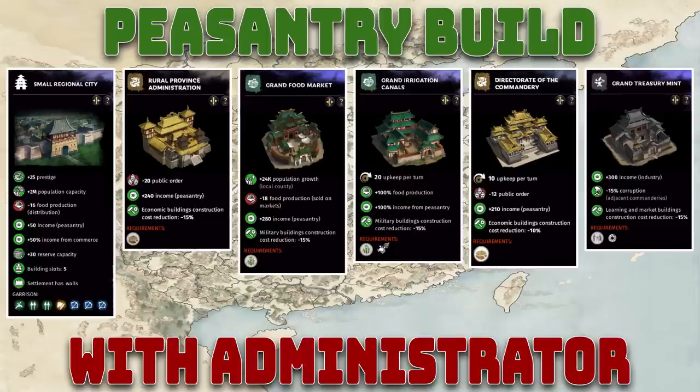Here's the basic vanilla peasantry-focused build. You want to first hit your small regional city. Early game, max out that tax collection building — it gives free income, rebels to farm, but also a public order issue you'll have to live with for peasantry builds. For land development, go with the grand food market, which costs 18 food per turn but gives 280 peasantry income and 24k local county population growth. Note: if a stat says 'per county' rather than 'local county,' it applies to all counties — so 3k population growth with four counties means 12k growth per turn.